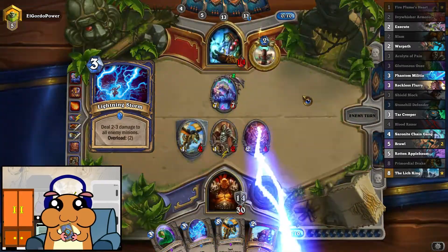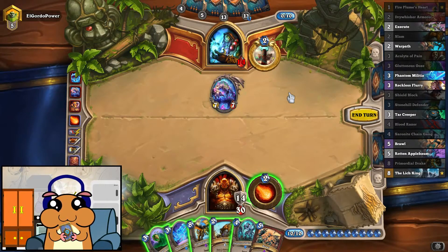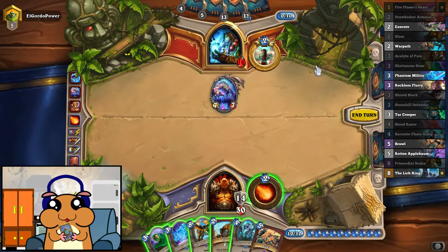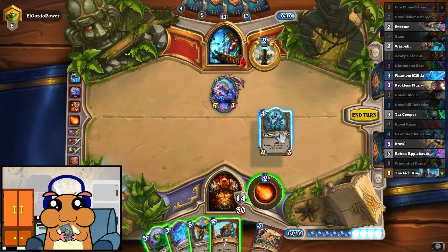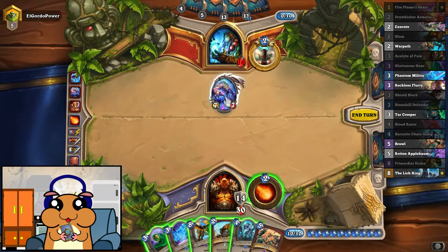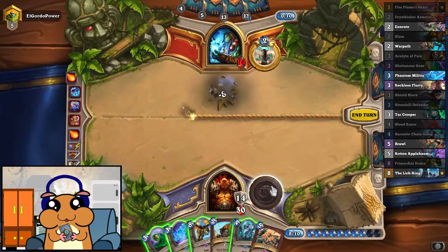He might still be dead next turn. Can we kill this off? Execute, maybe? He's overloaded, but it costs nine, so he will be able to play it once, but not replay it. I think we just need as many minions on the board as possible. It makes no sense to hit that — we can just tap that and see what happens. That's actually good for us.